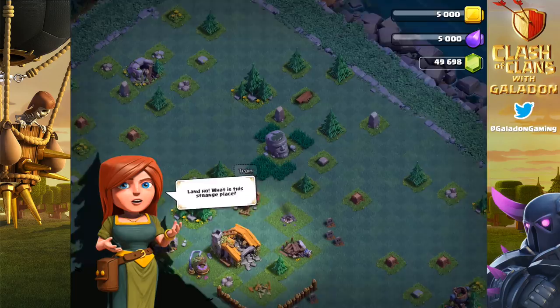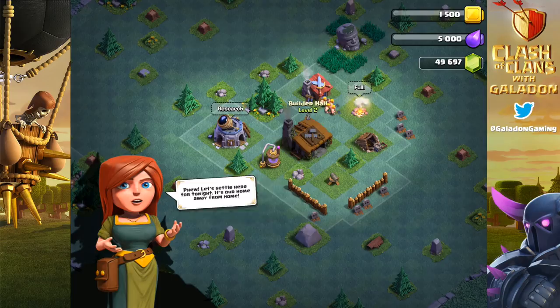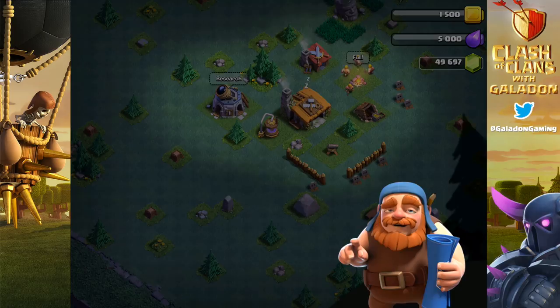There it is — it's called the Builder Base. The Builder's Hall is right there, and yes, it is in night mode. Builder Hall level two to start things off. It's completely different — the game is changing. It's a game within a game, a new battle mode, a new game mode, a new village. It's crazy. You've got new builders and a Master Builder right here.